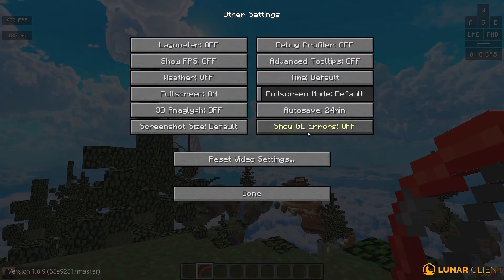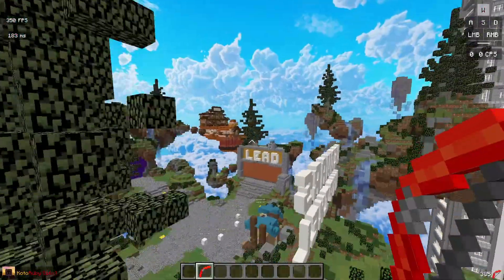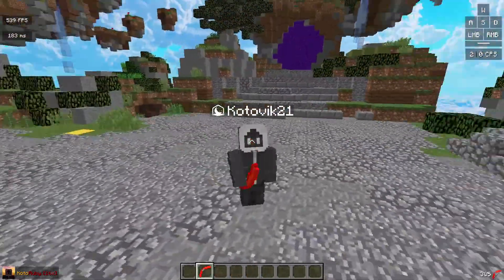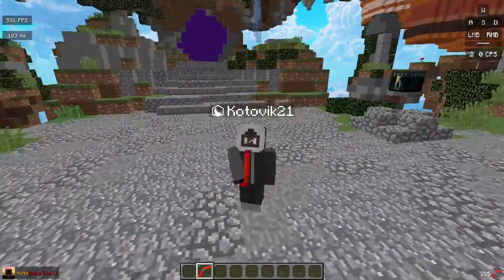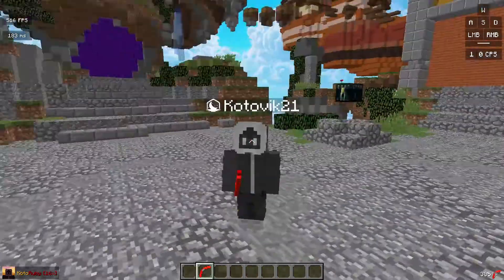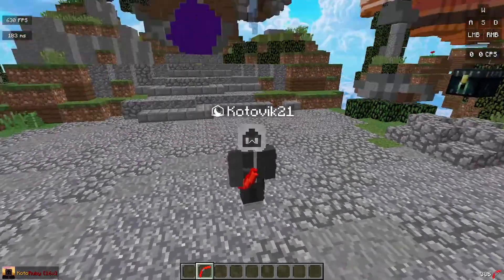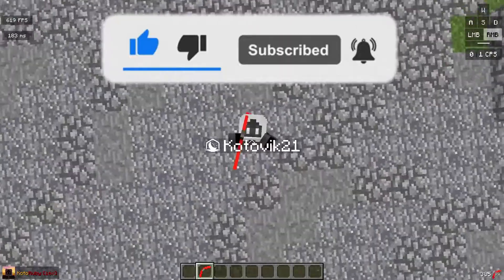So basically, these are the best settings you can get in Minecraft 1.8. You can download a client like Lunar, Badlion, or LabyMod to get even more FPS. If you've downloaded Lunar Client, I suggest you watch my other video on how to get the best FPS on Lunar Client where I also go through all the useful mods. If this video helped you, leave a like, subscribe if you like this content, and I'll see you in the next one.